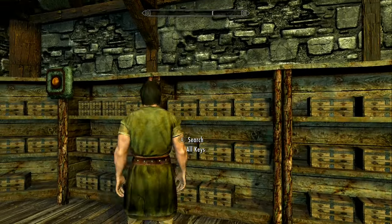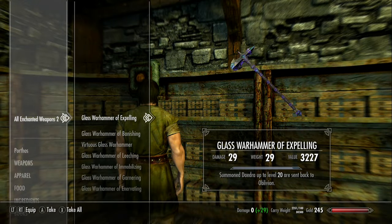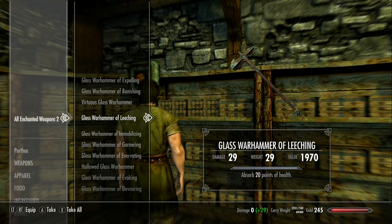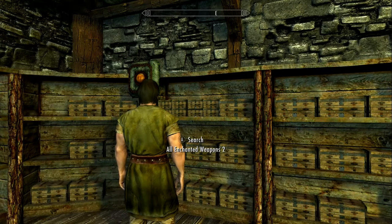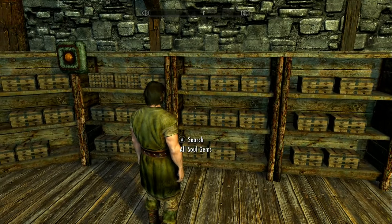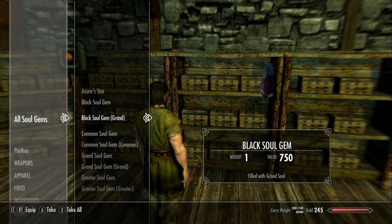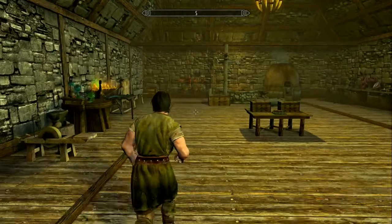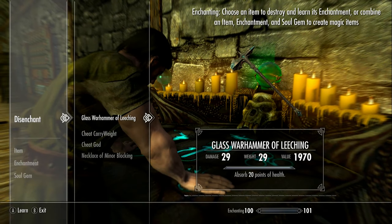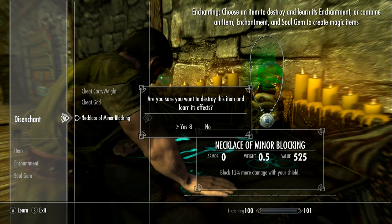I'll grab an enchanted weapon and just learn an enchant really fast - this won't take long. Absorb health - that's a good one. Let's just take that, break it, and learn that enchant. Let me get a soul gem - a filled grand soul - we're just going to enchant one of them to make sure it works. Let me learn that enchant.